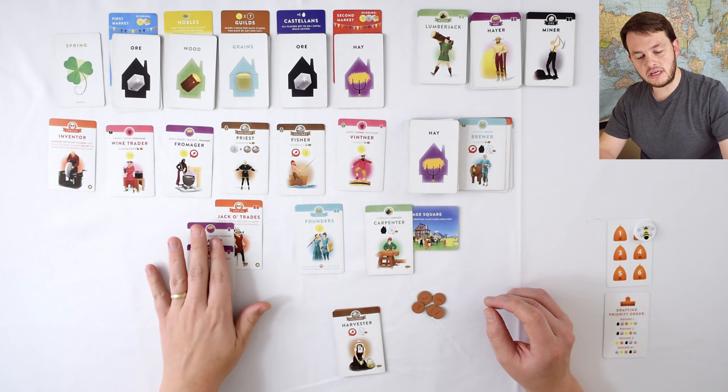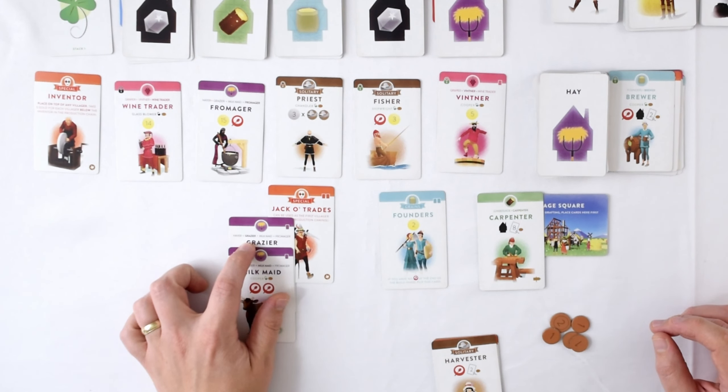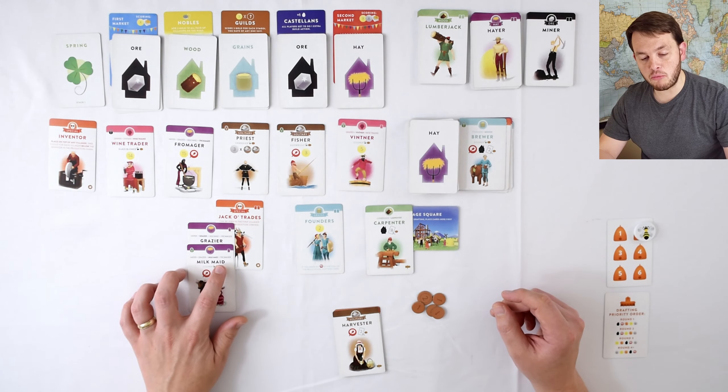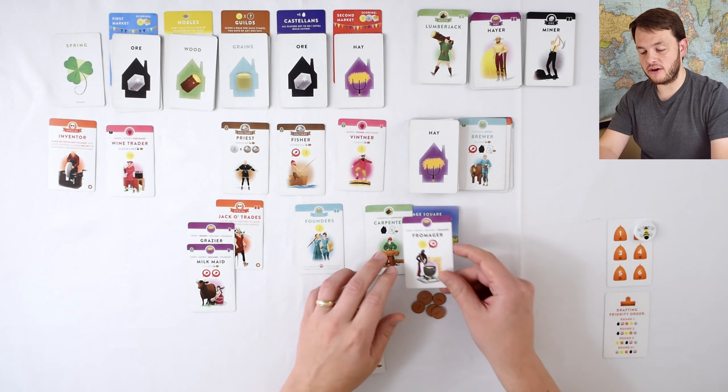So this is that whole production chain thing — I use a Jack of All Trades for the basic hare. Here's my second level which is a grazer, on top of that I can put a milkmaid, and on top of that I could put a Fromager. I don't know how to say that word, but it's right there. So I will definitely be taking that card.